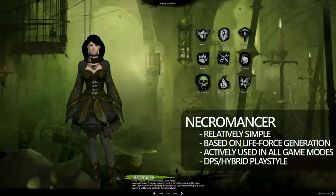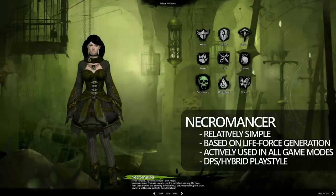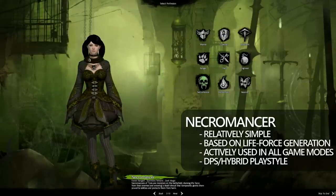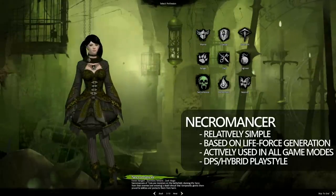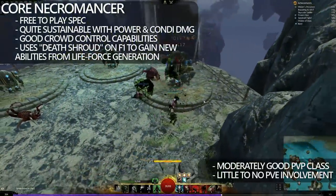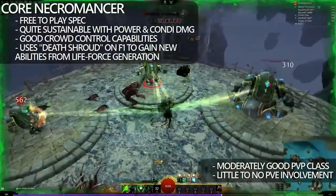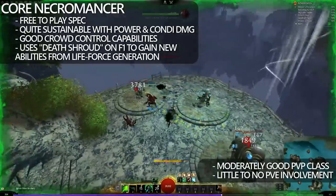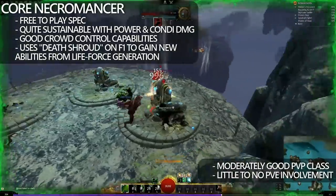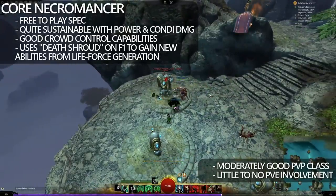Next up, we have Necromancer. Necromancer is quite a popular class and it's relatively simple to understand. The class bases itself around Life Force Generation — it then uses that Life Force to put itself into some form of transformation or to use certain abilities. Necromancer has both a DPS and hybrid playstyle. Essentially, Necromancers use abilities to gain Life Force, then use that Life Force to gain access to Reaper Shroud on their F1 skill, which gives access to new skills that do crowd control, AoE damage, and so on. After depleting their Life Force, they're forced to use their original weapon skills once again. This has very little PvE involvement but has good options in PvP.